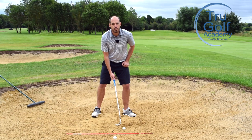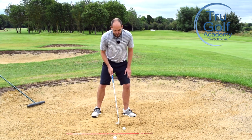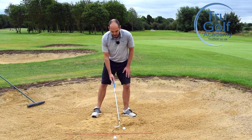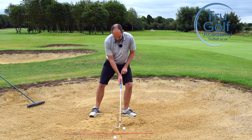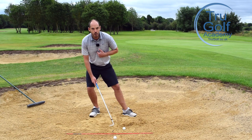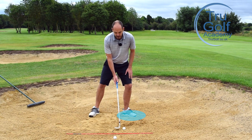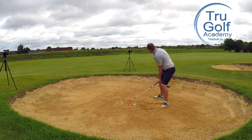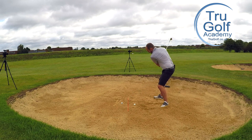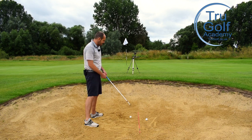One: increase the loft on the club if you're comfortable — open that club face before you grip it. Try it in practice first if you haven't already. Two: move that handle back, but without moving your weight back. I want your pressure and weight still favouring your lead foot, but move your handle back. And three: lower your hands. That's going to help you create a more rounded, flatter swing — keeping the loft and bounce on the golf club.